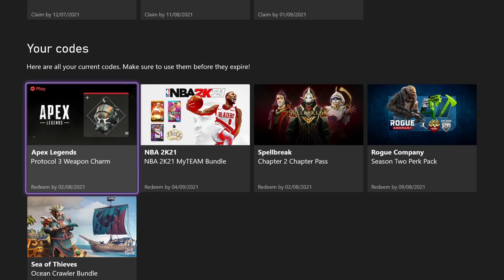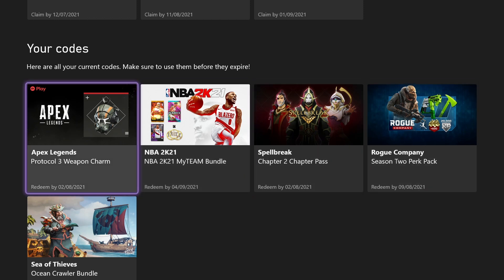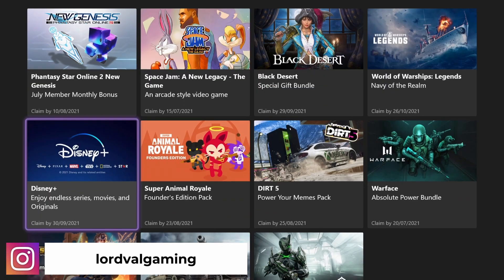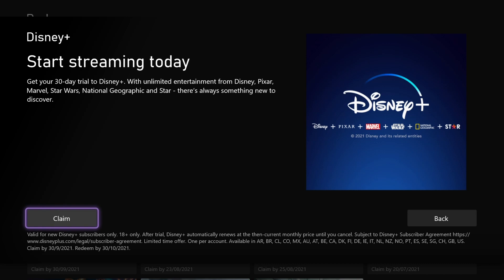You're gonna have things like charms for Apex Legends, My Team currency for NBA 2K, a Season 2 perk, a pack for Rogue Company, Sea of Thieves content, and even one month of Disney Plus that you can claim for a 30-day free trial.